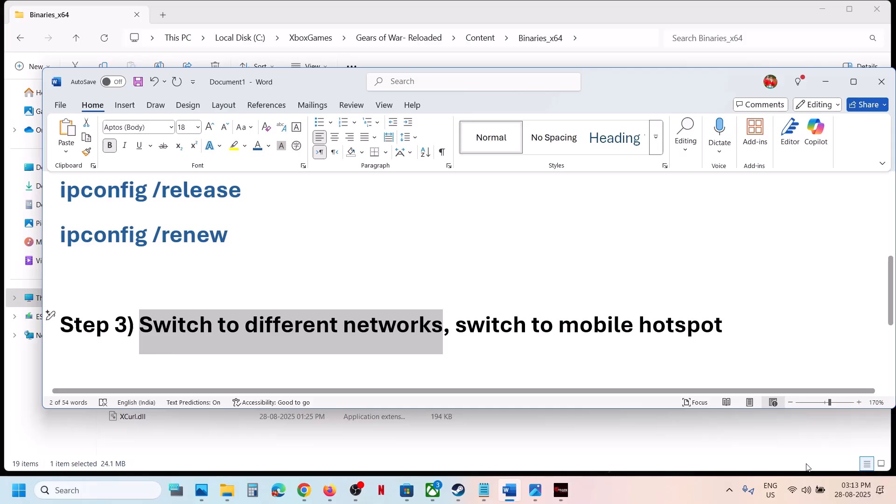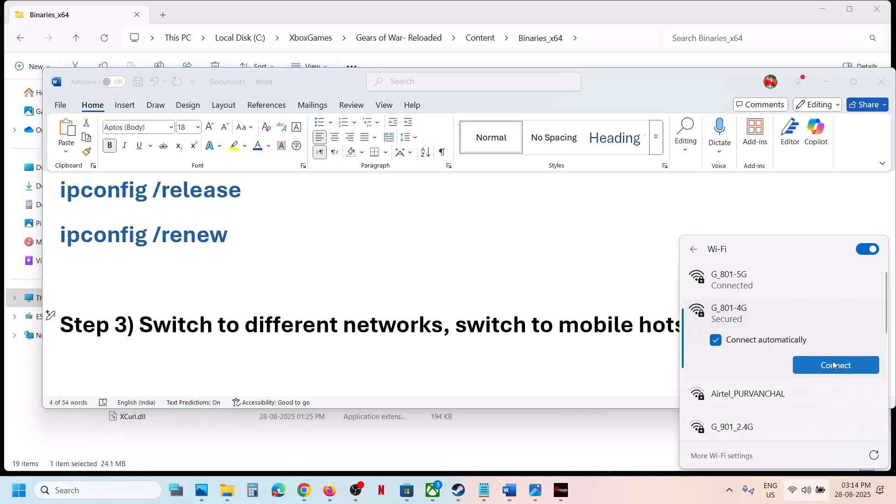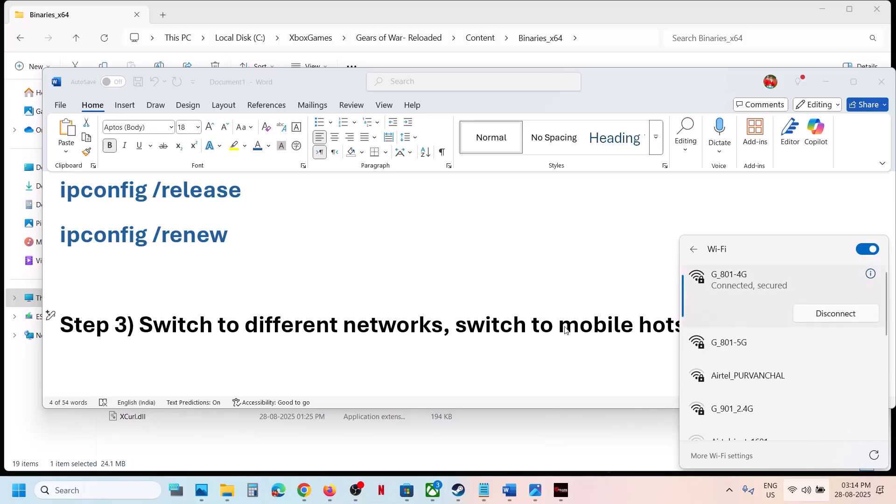If that does not work, switch to a different network and check. If that does not work, you can use a mobile hotspot — turn on the data on your phone, turn on the hotspot, and you will see your phone network. Connect to your phone network and check.